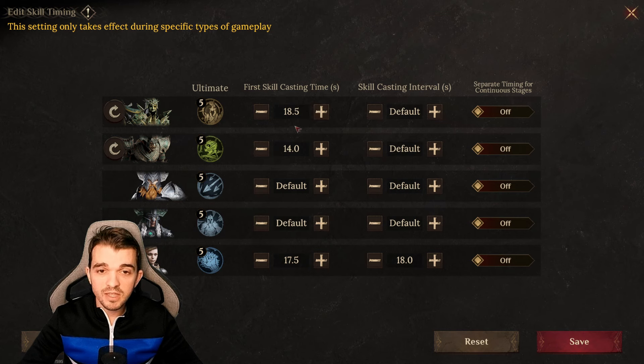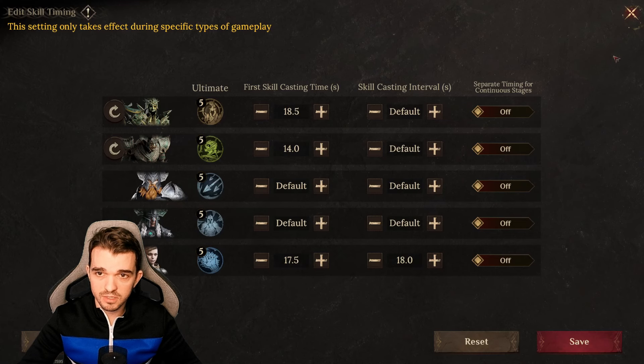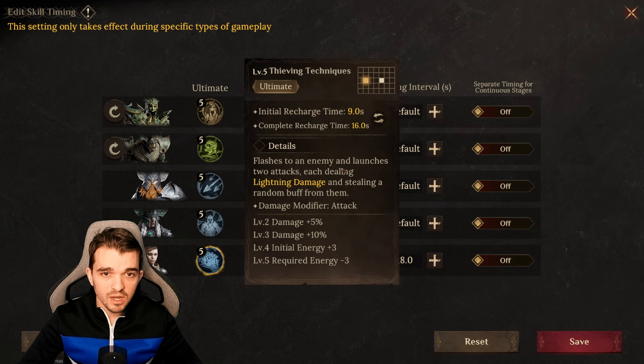The timings are really important. I have 18.5 seconds on Garrus because I want him to start casting his skills after the boss uses his skills. The boss takes 18 seconds, so at 18.5 he'll use his link right after the boss uses his ultimate, fully recovering the whole team. For Frobart, the attack interval is at 12 seconds but I added two more seconds to his first skill casting time.